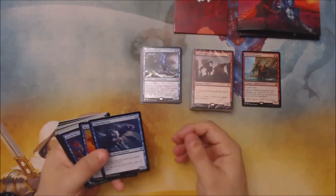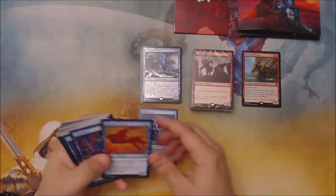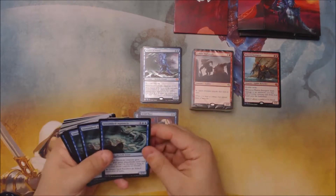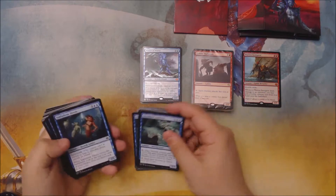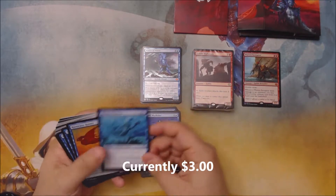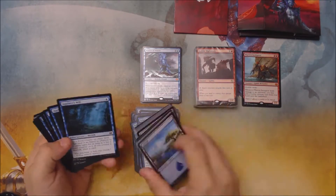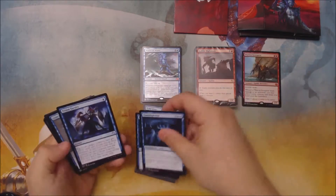Ten rares total — this is better than previous decks; I think they increased the rare count recently. Also notable: Tide Warrior, Root Water Hunter, and Streambed Aqua Tex, which is a pretty reasonable card.